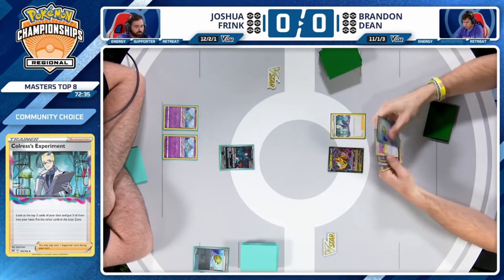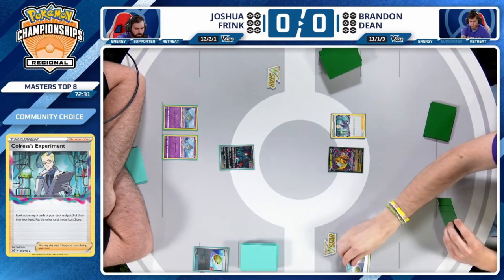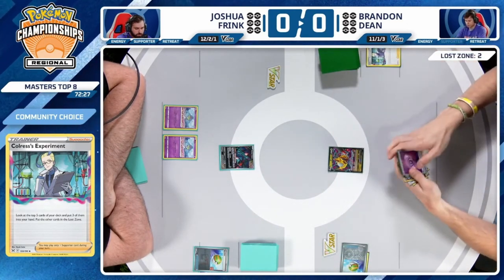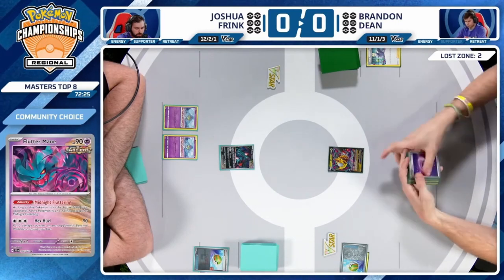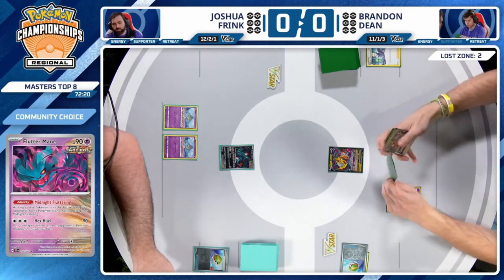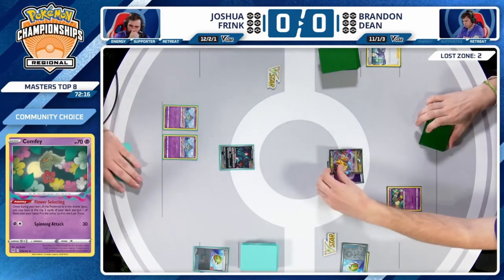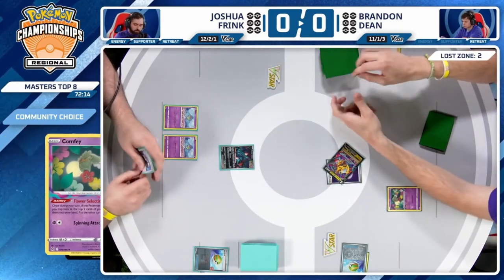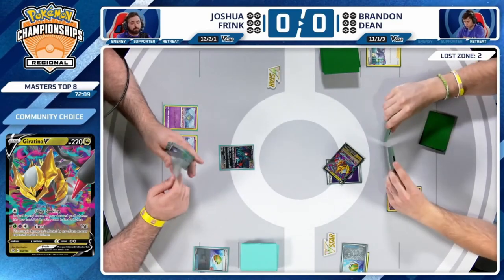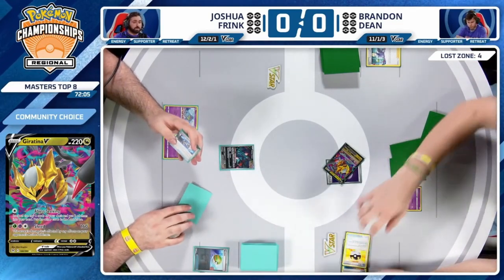Passing back with Flutter Mane in the active — Brandon does have a Colress's Experiment to start things off. This would be so good if Flutter Mane wasn't real, but it's not exactly the cards you want to see. This might be a situation where you just play slow, awkward Pokemon. You've got the Giratina in the active spot — let's build our own Colress's, shall we?